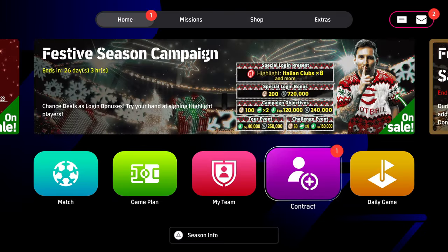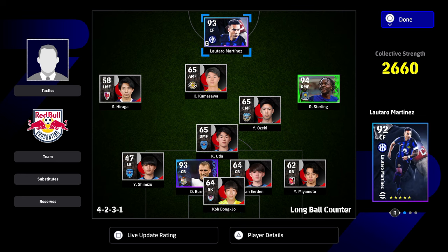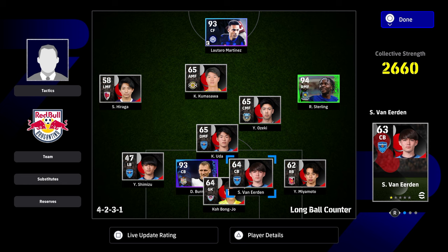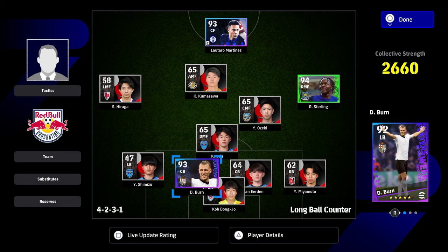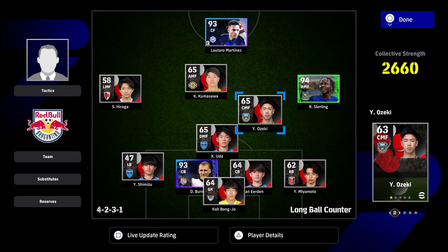Essentially what you will need to do is have a squad like this, where you have all your bench and your starting 11 that are going to be from the J League. Here's an example. This is on one of our free to play accounts. You will be able to have like one, two, and maybe three players that are not from the J League. Everyone on your substitutes bench will need to be from the J League, and then the rest of your players will need to be from the J League as well.